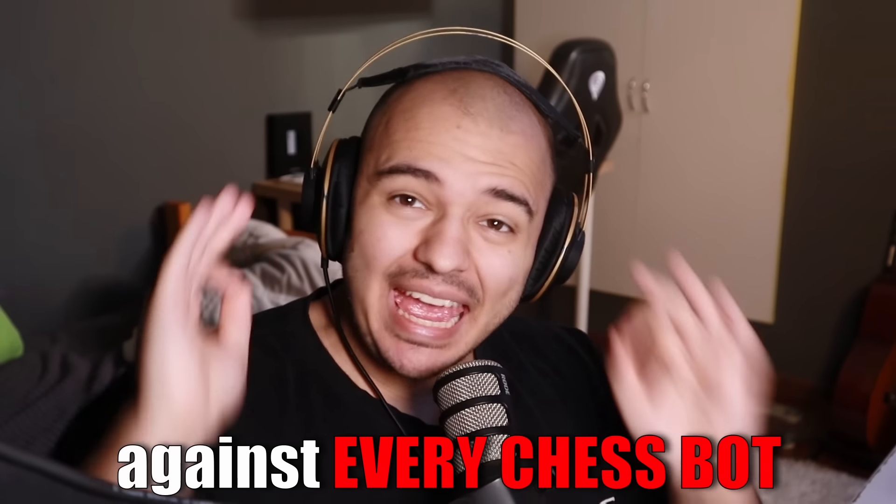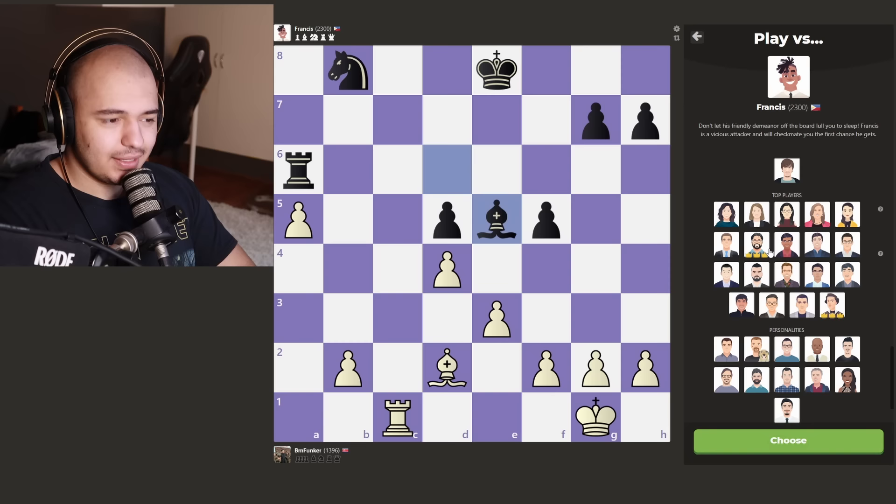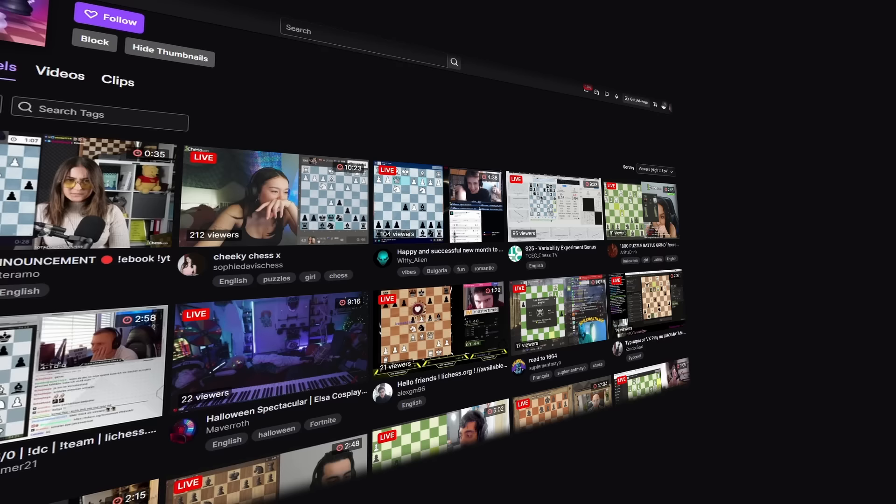Today I'm playing against every chess bot, but they can only make one move. We're gonna start off with a beginner bot, then switch to an intermediate bot who's gonna play the second move, and so on until we get to a grandmaster bot, then start over until we get all the bots on chess.com. And if I lose, I will donate 20 gifted subs or about $100 to a small Twitch streamer streaming chess.